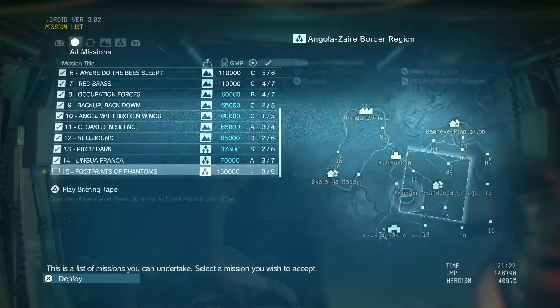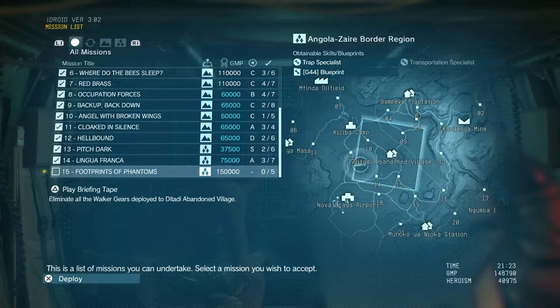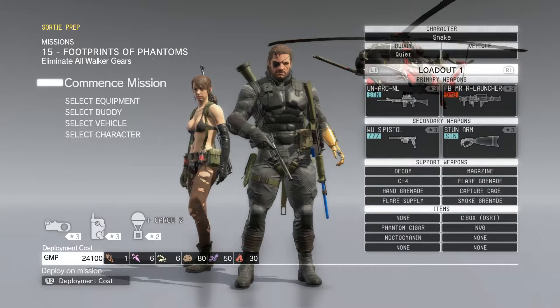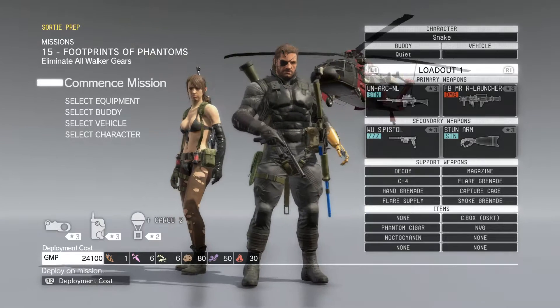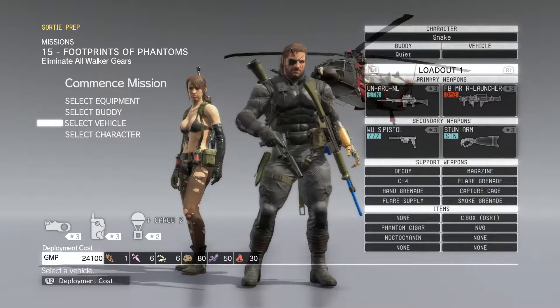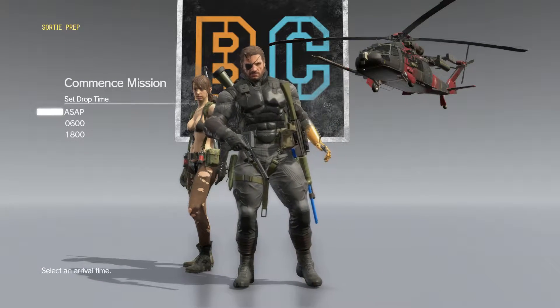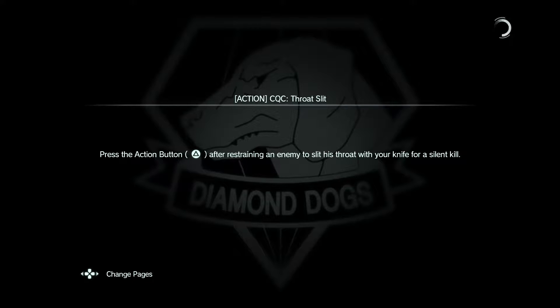This mission looks to be: eliminate the Walker Gears in this village — an abandoned village. Usually when they say to get rid of something or blow it up or kill them, I don't do that. And actually I think it'd be pretty cool to have some Walker Gears on the base, because I think I'm getting pretty close to FOB missions where apparently you have to protect your base. So we'll see how that goes. We're going to go into this mission and hopefully I don't fuck it up badly.